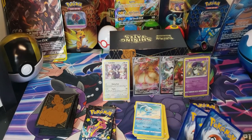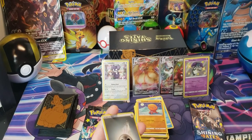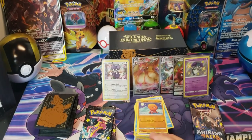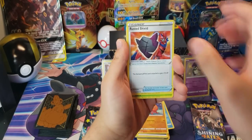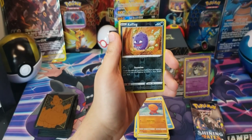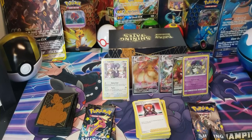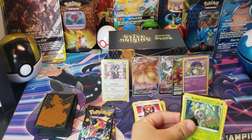Last time we opened packs it was at her house with Zacian V tins — I chose the tin she wanted and pulled a bunch of good stuff, so she's been stealing my packs as payback. That's how she's been beating me. Metal energy, Rusted Shield, Chewtle, Morpeko, Cofagrigus, Gossifleur, Shiny, Cofagrigus reverse — not pulling anything again. She's gotten a pull out of every single pack she's opened. Down to her two special ones.